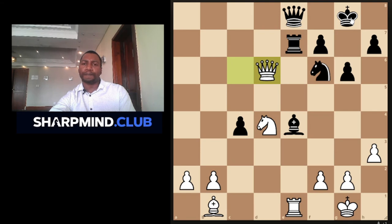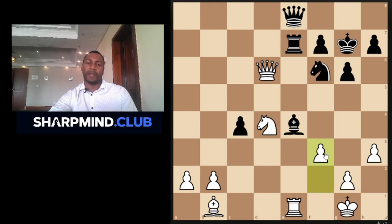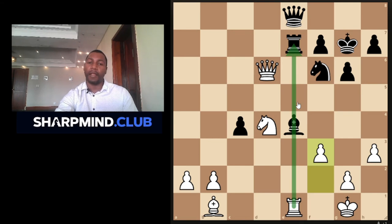Let's take a quick look: what was White going to play if Black had moved his King to g7? Was there going to be any difference? I don't know, but maybe f3 would still have given Black a hard time, because now the Bishop cannot move because of Rook captures. So I can understand how Black ended up playing Rook to e6. That was our game between Mikhail Tal and Tigran Petrosian.